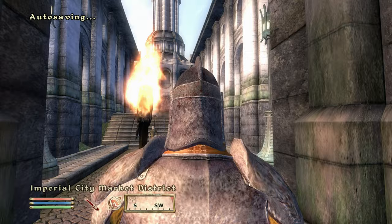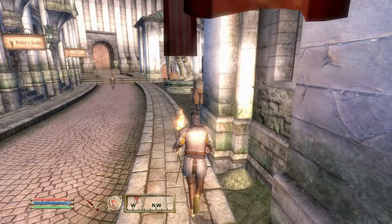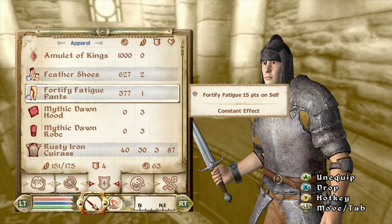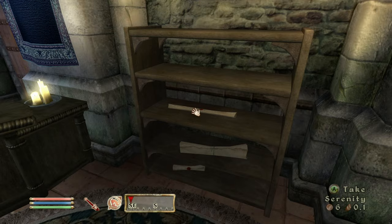The second you leave the tutorial, the first thing I always do is come to the Imperial City Market District. The Wizard's Tower DLC is the most important and essential DLC for me as a mage — if you own it you can come into this shop and you automatically own everything in here. I collect everything, get the Pants of Fatigue and Boots of Feather, then sell it all to both vendors in the building.